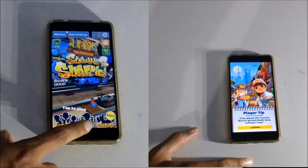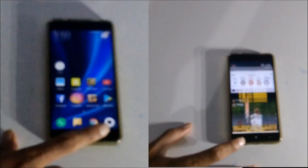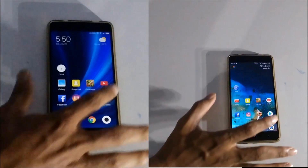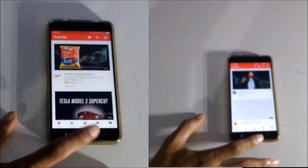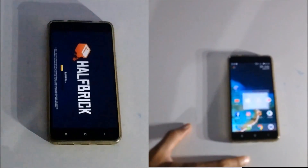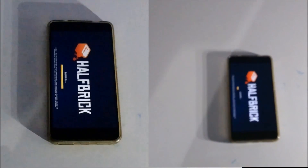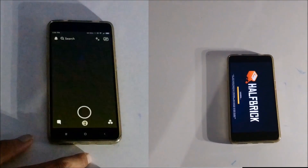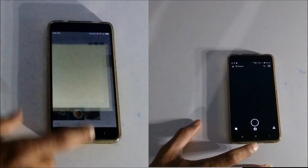MIUI 9 goes ahead opening Instagram, then Facebook, followed by YouTube, while the RR ROM is still loading Facebook. The Fruit Ninja game has finished loading on MIUI 9 while loading hasn't even started on the Resurrection Remix ROM. Going ahead, taking a snap on MIUI 9, opening the gallery to view the latest clicked image, and completing the lap at 1 minute and 10 seconds.